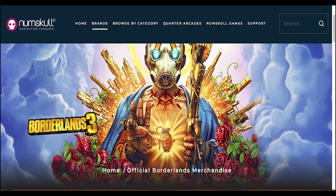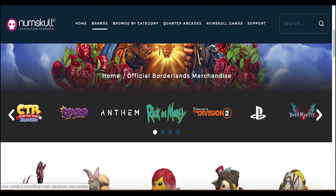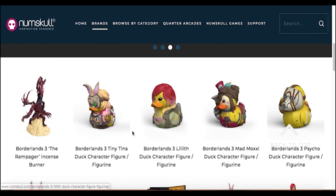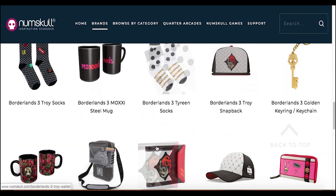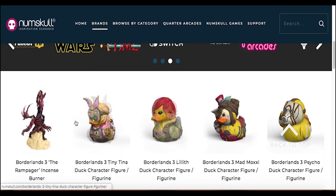I believe they're like a merch design thing for all these big games. As you can see here, we've got Crash Team Racing, Spyro, Anthem, Rick and Morty, etc. They just brought out some Borderlands merch. There's some really cool stuff here — I won't go over all this stuff in this video, but if you want to see me go over this stuff, just leave a comment down below.